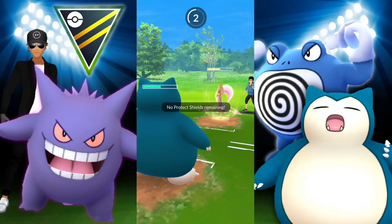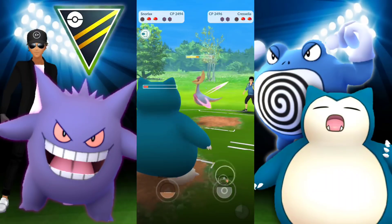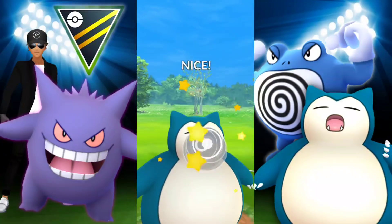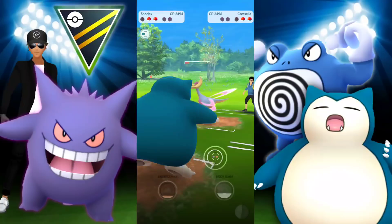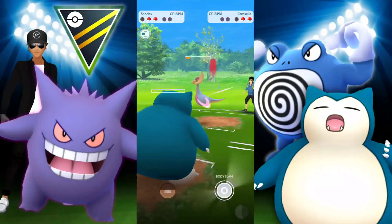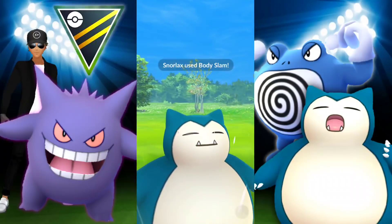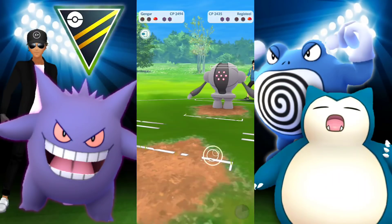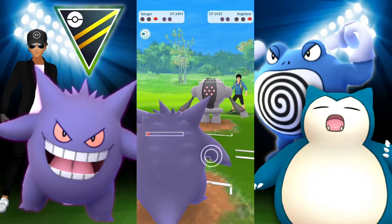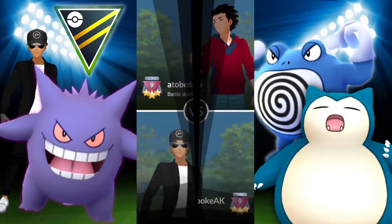We make a switch into Snorlax immediately as they go into Cresselia — they used all that energy on a Future Sight. We're doing quite a bit of damage adding up with Lick, and we get to another Earthquake. Registeel comes in and takes us out with Lock-On. A little bit of lag but we should be able to win this with a Shadow Claw — and there it went. Good stuff.